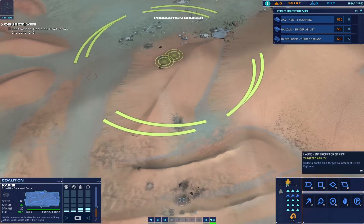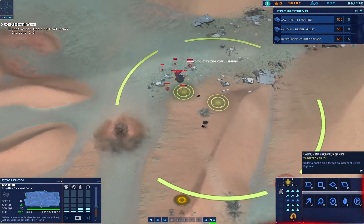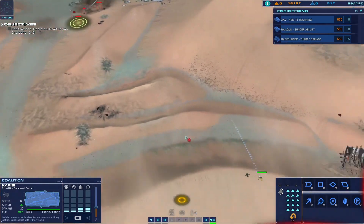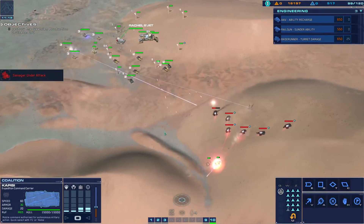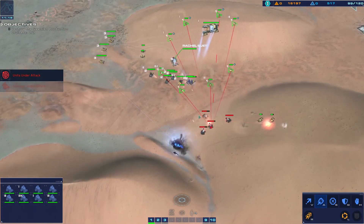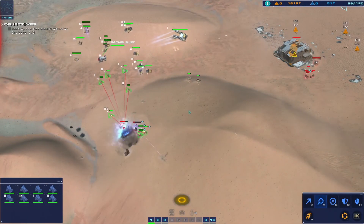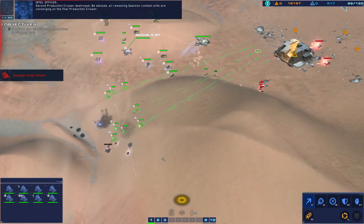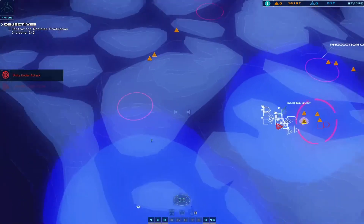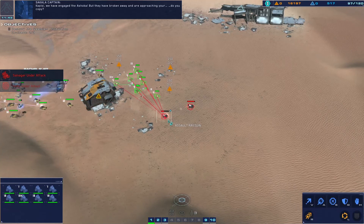We've detected something - can you confirm visual? Contact, enemy armor bearing designated. Salvager has been engaged. Receiving hostile light attack vehicle visually authenticated. Second production cruiser destroyed. Be advised, all remaining Gaussian combat units are converging on the final production cruiser. That's fine by me. Hostile strike craft down.